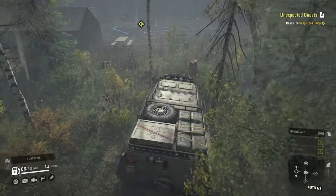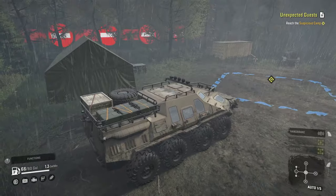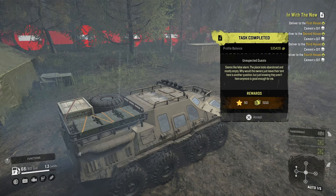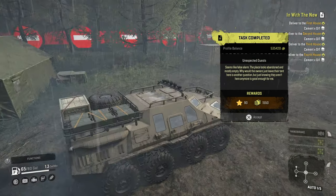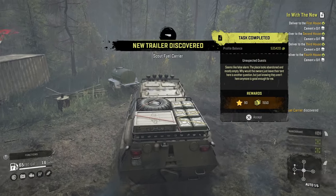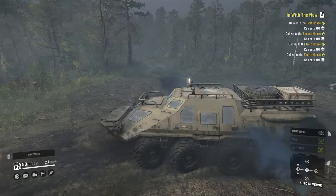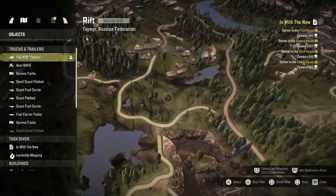Could you imagine being an illegal camper and this thing comes crawling through the woods onto your site? That's the edge of the map. Seems like a false alarm — the place looks abandoned and mostly empty. Just knowing they aren't here anymore is good enough for me. Oh, that's a nice tent. Let's go ahead and refuel since we're probably never coming back here. We definitely need to recover and get four bags of cement.